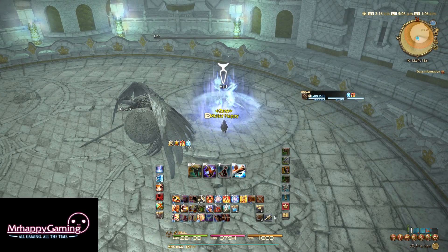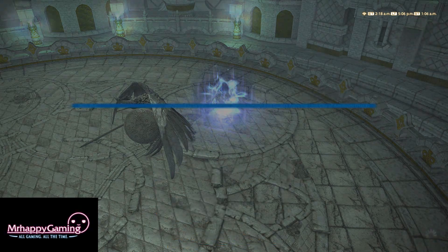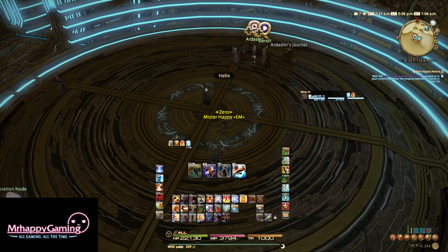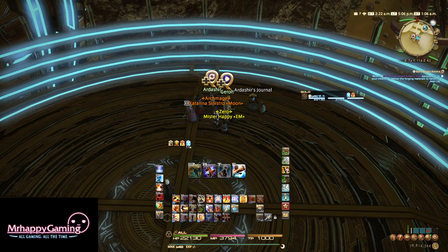The first thing he'll have you do is run three hard mode dungeons: Lost City of Amdapor hard mode, Gubal Great Library hard mode, and Sohm Al hard mode. Keep in mind you must be on the same job you accepted the quest as when doing these dungeons. Meaning if you want to do your Monk Relic, you need to do these dungeons on Monk. But you don't need to have the weapon equipped, thankfully — just being in your inventory or armory chest is just fine.